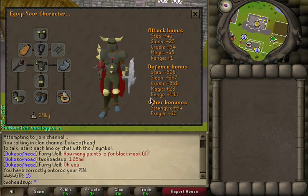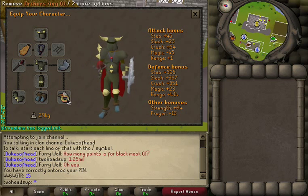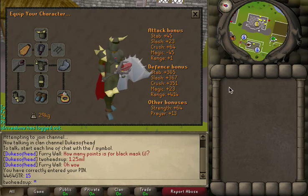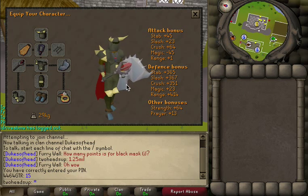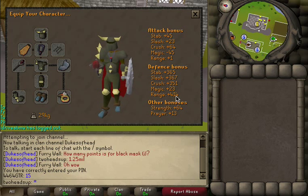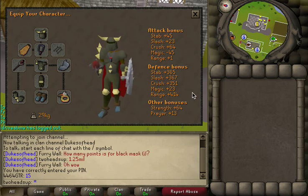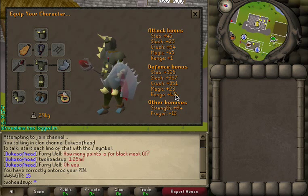So this is the best it gets in terms of range defense. This is the Imbued Archer's Ring, so it does give an 8 range defense bonus as well as an 8 range attack bonus. I've got this Void Mace here, which actually gives a 2 range defense bonus. If you guys find a weapon that gives higher than a 2 range defense bonus, feel free to post it on top of this range defense that I have going on right now.